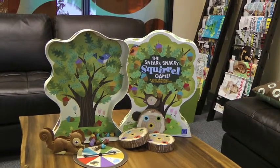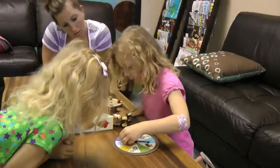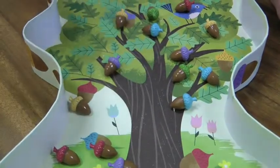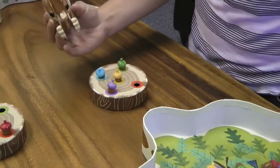The squirrels are hungry! Race to fill your log with colorful acorns first to win this game of strategy for preschoolers. Use your squirrel squeezers to pick the acorns up and put them in the matching colored hole in your log.